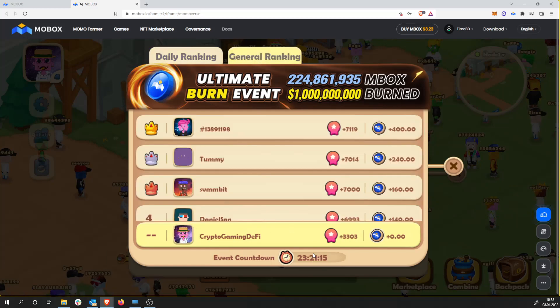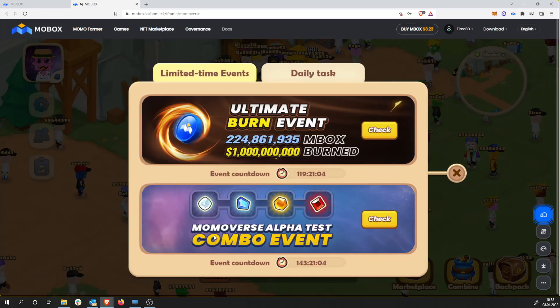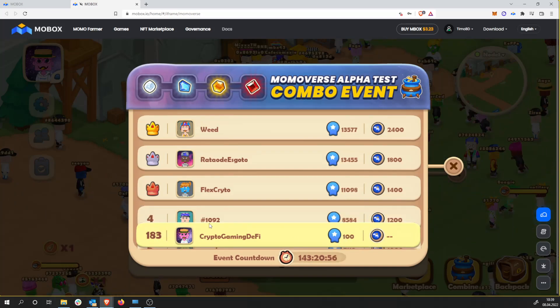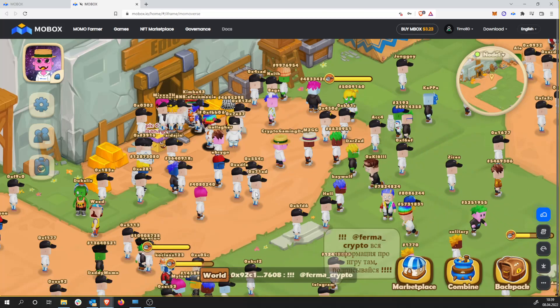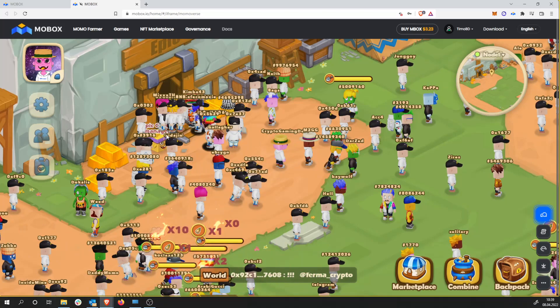Then we have the general ranking for one week — basically collecting 200 items every day and then trying to get lucky. We also have the combo event which is the combination for combining items or materials — you get points. I did combine some of them, right now I'm at 183. You also need to go in top 100 to earn Mobox. So to summarize: collecting the 200 items in the Momoverse and collecting our materials from the mining.